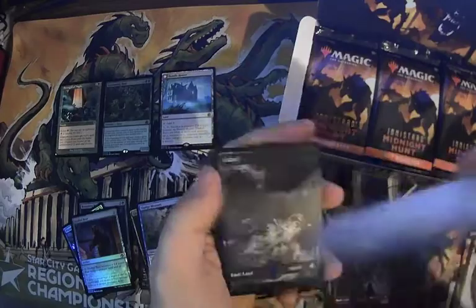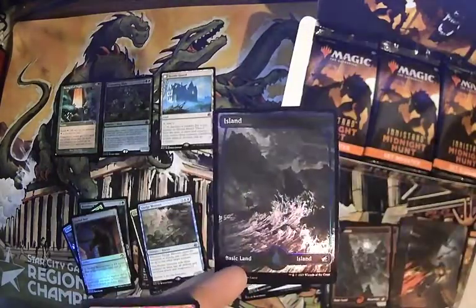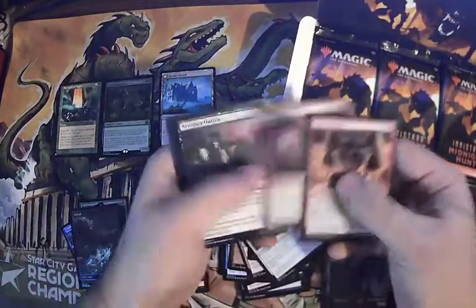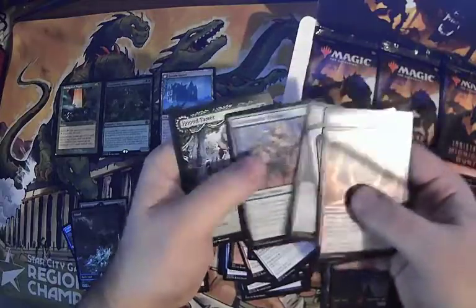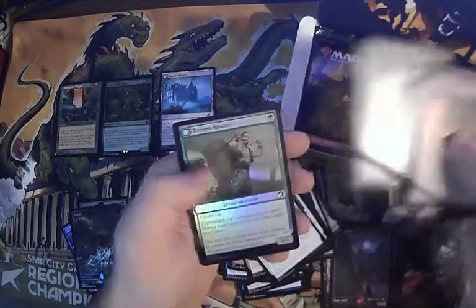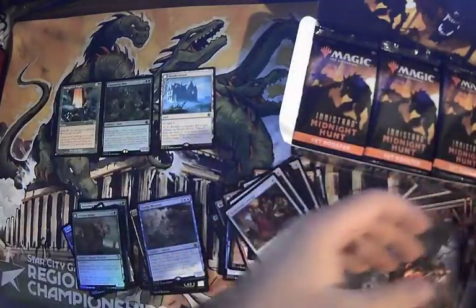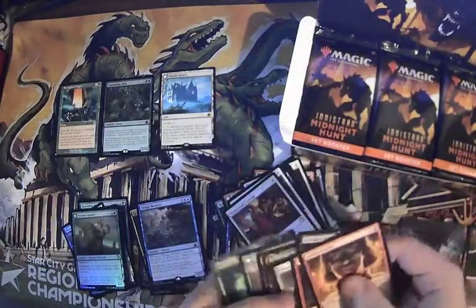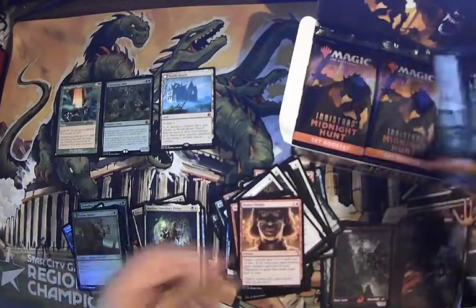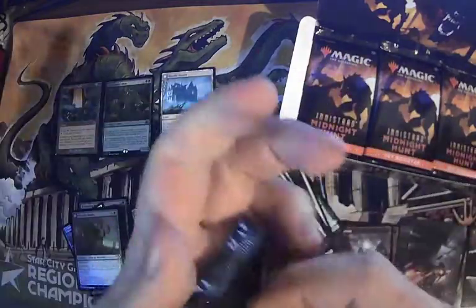Bloodthirsty Adversary 41 out of 81 — cool little foil card. Eternal night swamp to go with my other ones that I don't know I'm gonna get to even play with. True Hound Tamer and Katilda foil. Titles are great — we can't complain too much. We got a lot of cool stuff in the first few packs of this video and we're going to have to build our momentum back up.